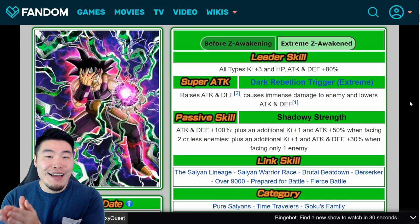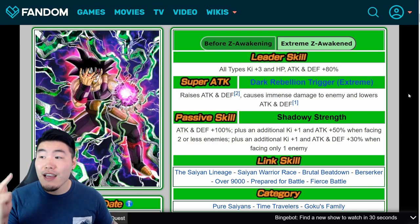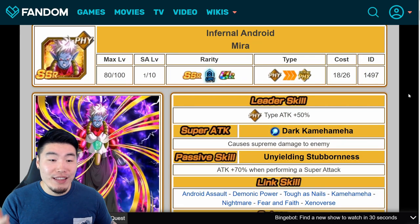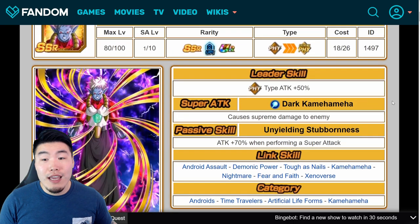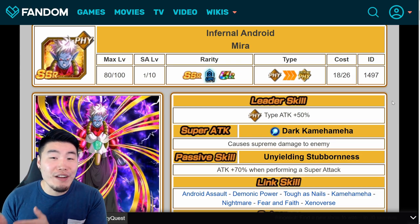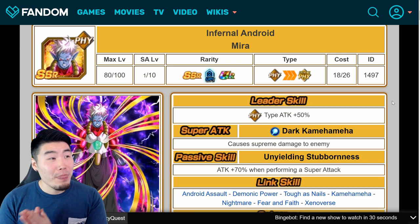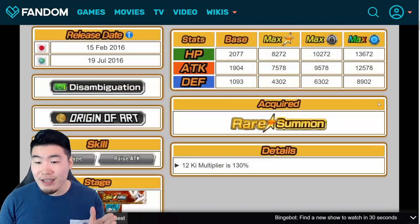That is Masked Saiyan's EZA. Now let's move on to the Dokkan Awakenings for three units that I honestly thought Bandai had completely forgotten about — Fiz-Mira, Tek-Toa, and INT Demigra. This is Fiz-Mira's pre-awakened form, and when I say forgotten, I mean this dude and Tektoa weren't even available on banners for at least a year, maybe longer.